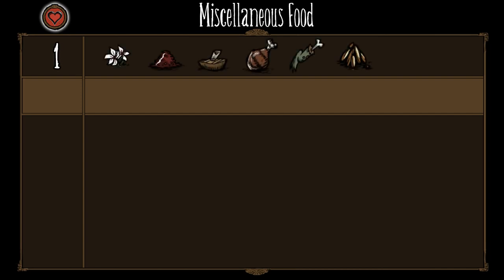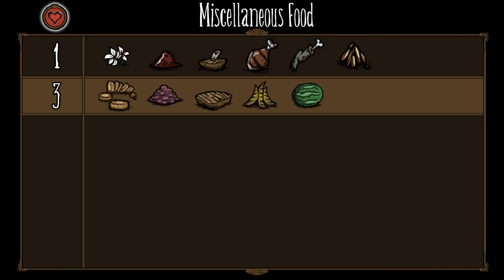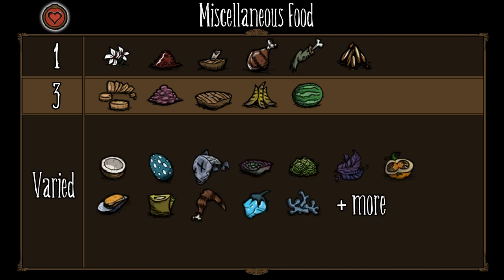Flowers, cooked berries, cooked morsels, cooked drumsticks, cooked frog legs, and cooked seeds are all only going to heal you for 1 HP. Cooked carrots, cooked juicy berries, cooked meat, cooked bananas, and raw watermelon only heal for 3 HP. There are obviously many other items available to eat, but hopefully this further highlights why the crock pot is so useful.